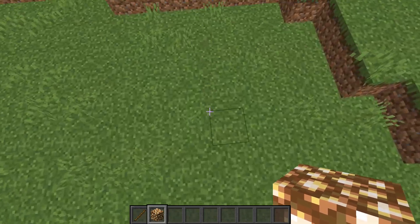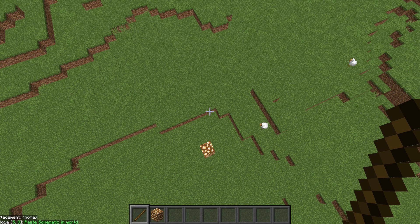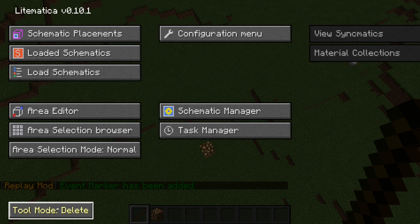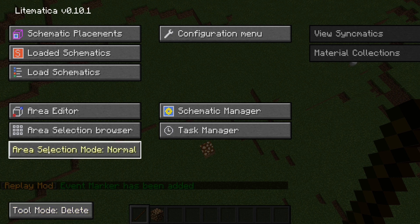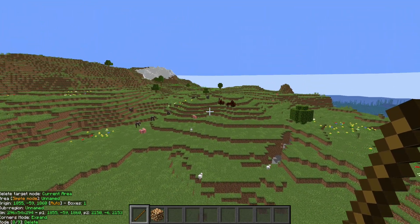Find the center where you want to do your perimeter. Get out your Litematica tool, which by default is a stick. We're going to open the menu and change our mode to delete for our tool mode. We're going to change the area selection mode to simple and then we can leave this menu. In this case, we're just going to do a despawn sphere perimeter.